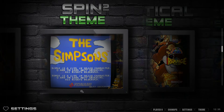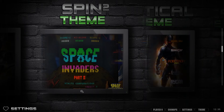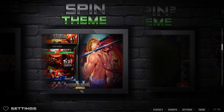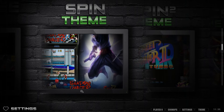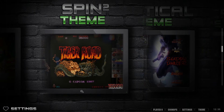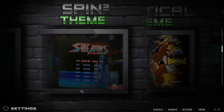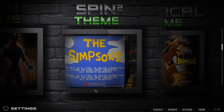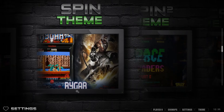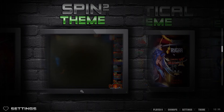Spin 2 moves the logo to the bottom right and shifts that spinning wheel to the right, which is interesting. It doesn't let you see the previous or upcoming game, which I'd prefer to have, but it's definitely clean. It puts the bottom right as a minimalist element.